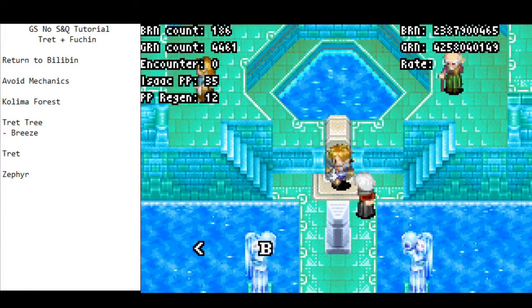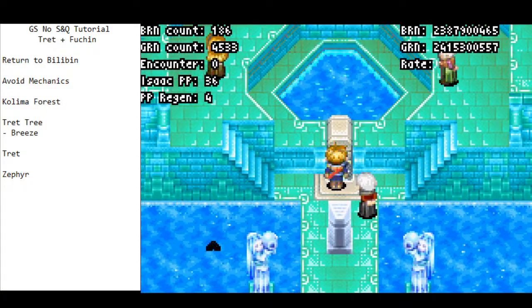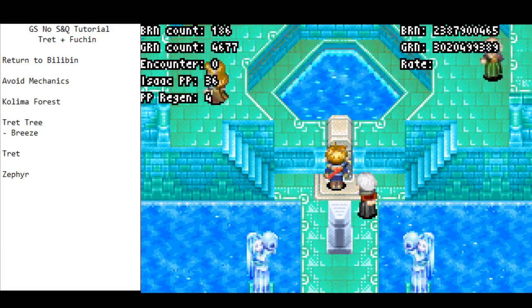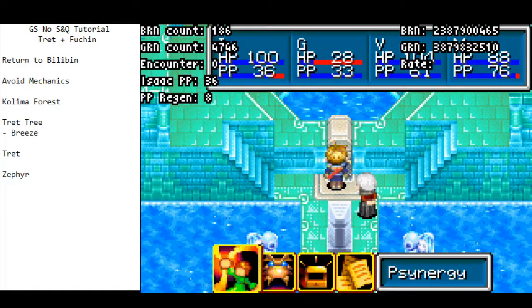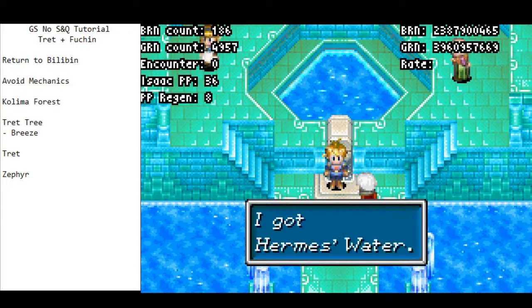This is where we get the Hermes Water. If you come up to this fountain and press A, you'll get the text box: 'the fountain is flowing with water' — we don't want that, as it's slow. Instead, run up to the fountain and press Select to open the menu. That way we avoid that text box, saves a few frames, and we get the Hermes Water.